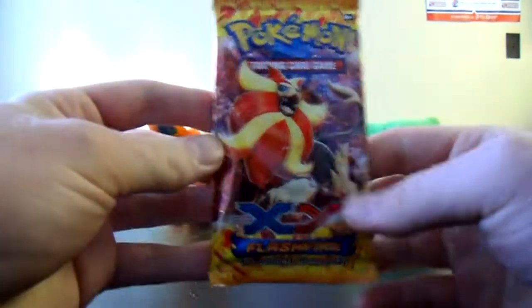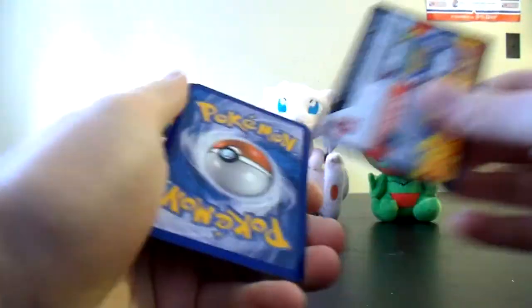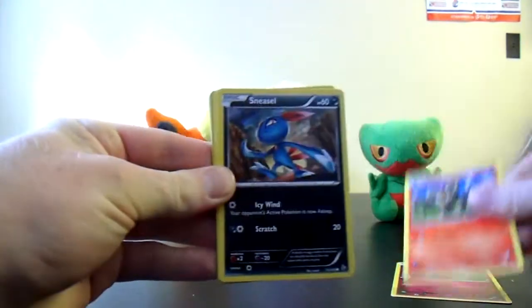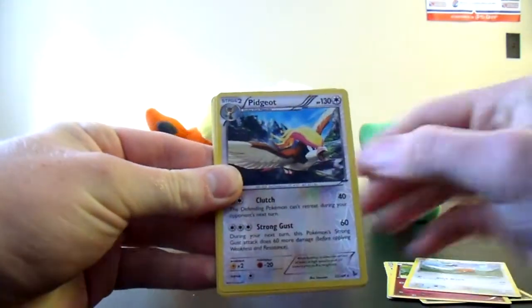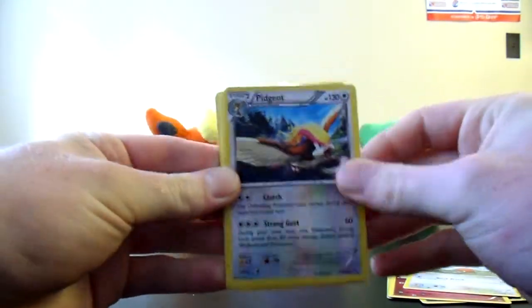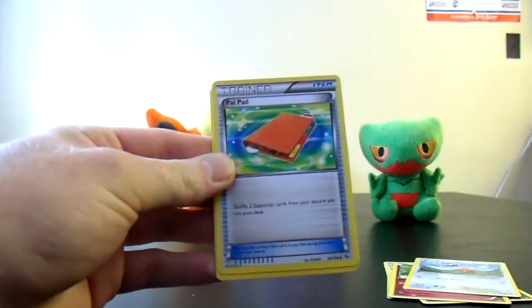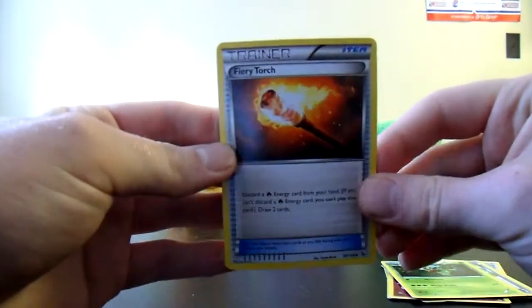Great start to this Mega Charizard X collection box. Now for Flash Fire. Here we have Spritzy, Litleo, Sneasel, Flabebe, Fletchling, there's a nice Pidgeot Rare Reverse, and a Forretress Regular Rare — not bad. Pal Pad, Roserade, and Fiery Torch.